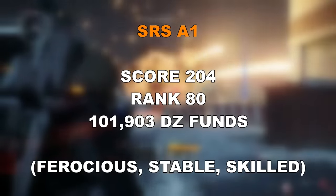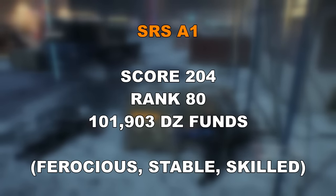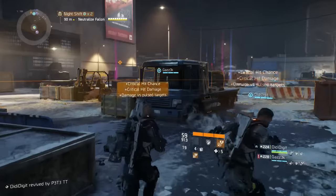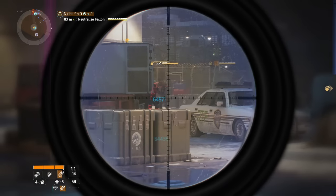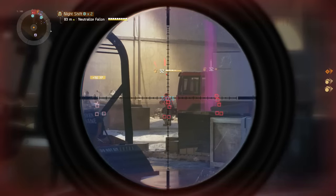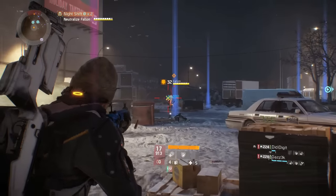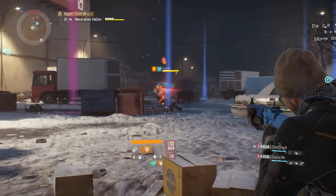Also at 204 gear score is the SRS A1, requiring rank 80 and costing just over 101,000 Dark Zone funds. It has talents Ferocious, Stable, and Skilled. Unlike the Historian and Military SCAR-H in the base, the SRS is a mediocre but more usable marksman rifle. If you can activate those talents with your build, it'll bridge the gap until you get a First Wave or SOCOM M1A or Custom M44 — not the worst option but far from the best.